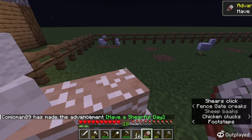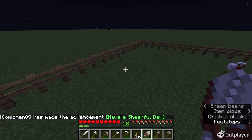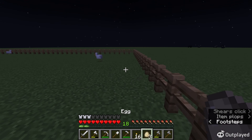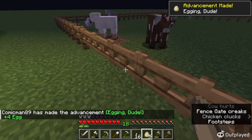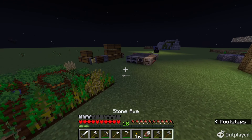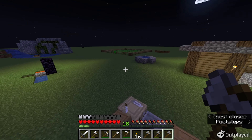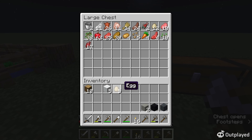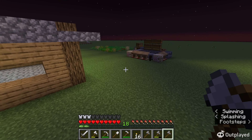We got some more advancements - 'Have a Cheerful Day' out of the way. I know that one from Bedrock, it's an achievement there. We got a bunch of eggs - I wonder if there's an advancement for throwing an egg. We got an advancement! I love playing Minecraft with 1,000 advancements, it's super fun. The mod pack is called Blazing Caves Advancements and it adds over 1,000 advancements to the game. I would recommend it.